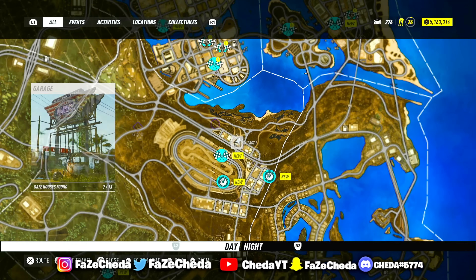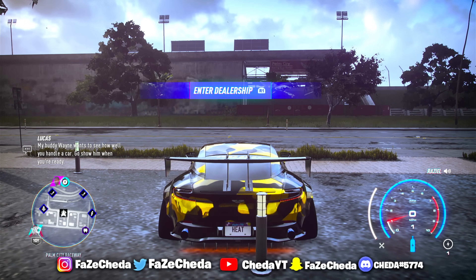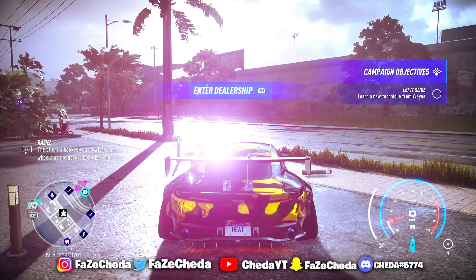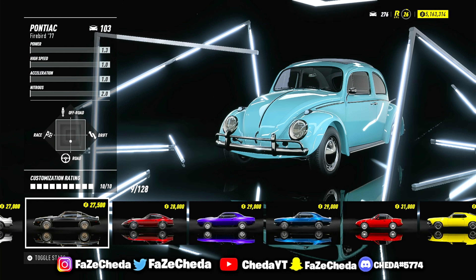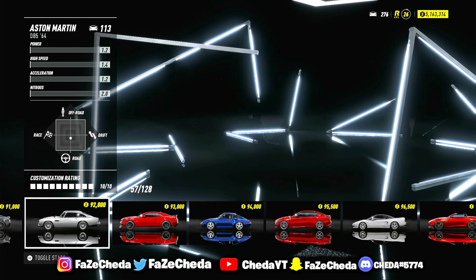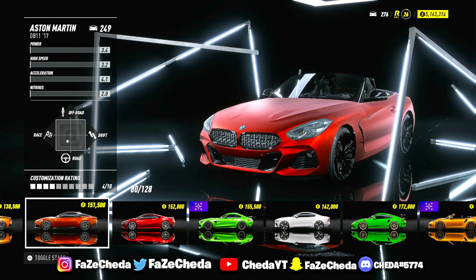Alright, so now you guys are going to be spawned outside. All you guys need to do is open up your map and then fast travel to the dealership. Now that we're at the dealership, we're going to go ahead and purchase a vehicle. Hit R1, or whatever it is on Xbox, to enter the dealership. Now we're inside the dealership, so all you guys need to do is purchase a vehicle that you want to use for this glitch.